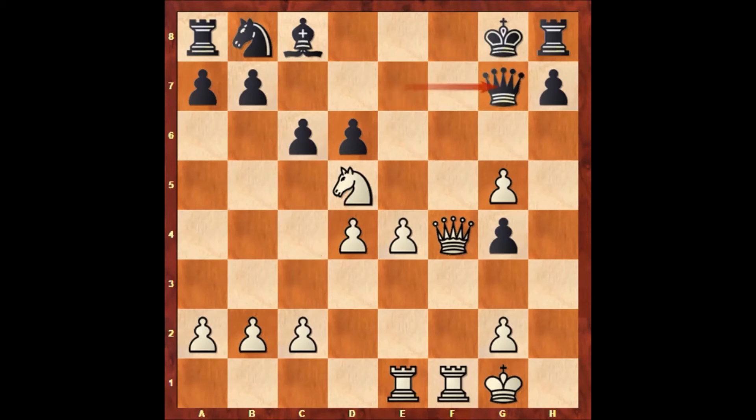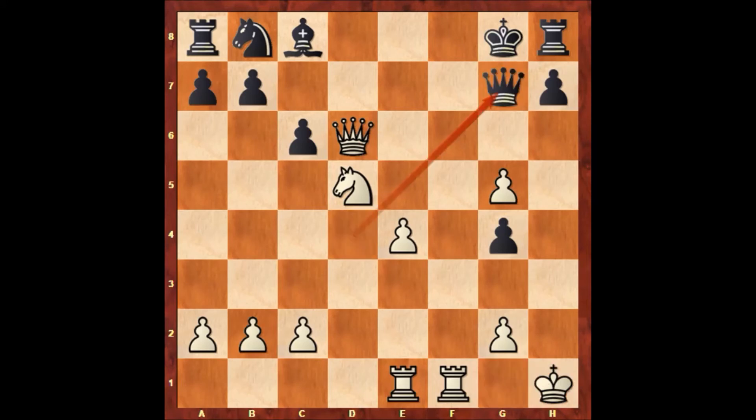If queen to g7, then queen takes on d6 — threatening checkmate in two. Queen to d8 defending with the queen, queen takes queen — that's checkmate. What else? Queen takes on d4, king to h1, queen to g7, queen to d8, queen to f8, queen takes queen — that's checkmate.